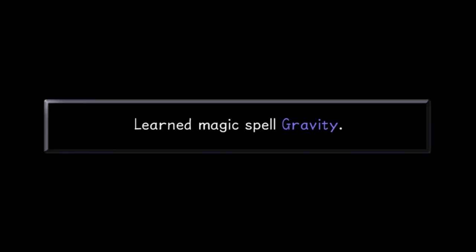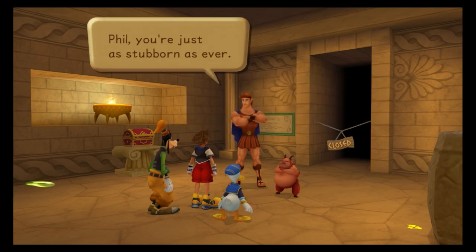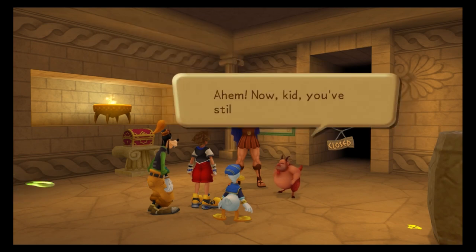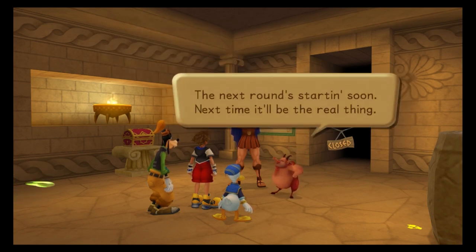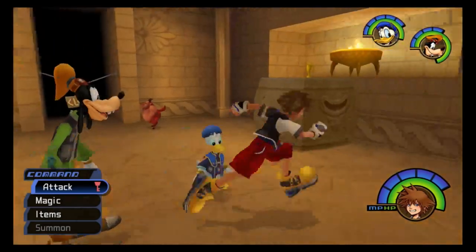Attain the power of stars. Learn the magic spell gravity. I never thought you'd do it. Not bad. Phil, you're just as stubborn as ever. Don't pretend you're not happy for them. Now, kid, you've still got a long way to go. Next round's starting soon. Next time it'll be the real thing. Okie dokie.